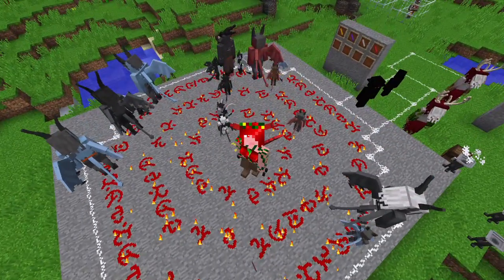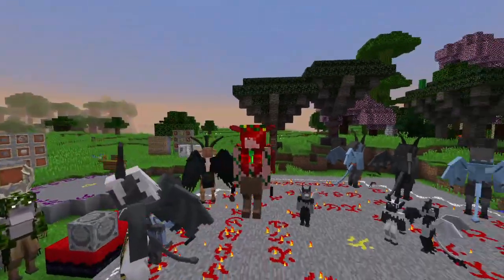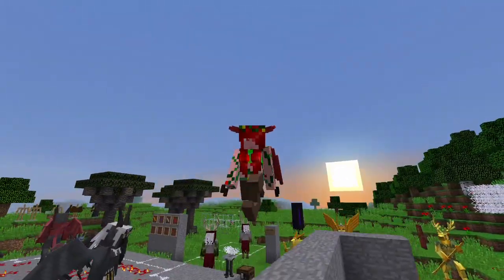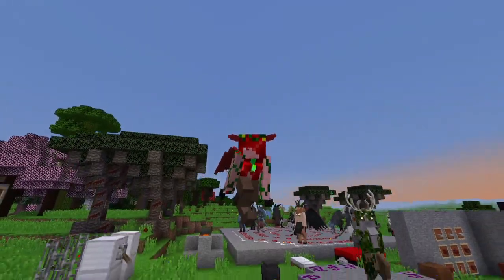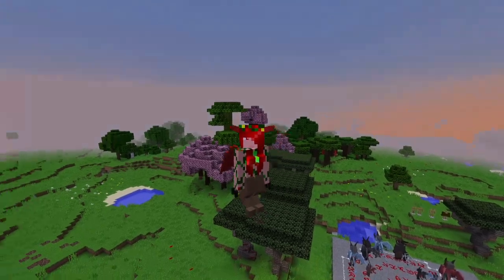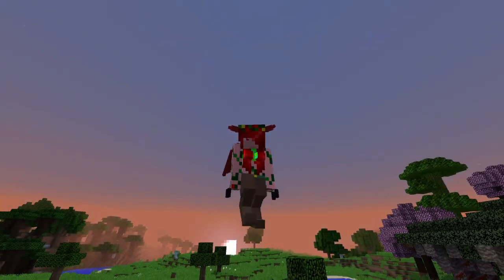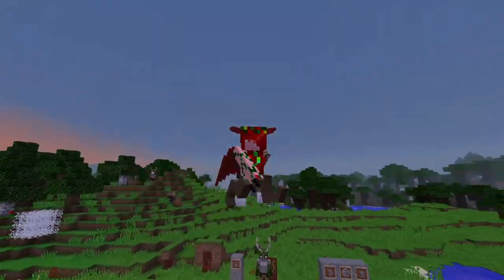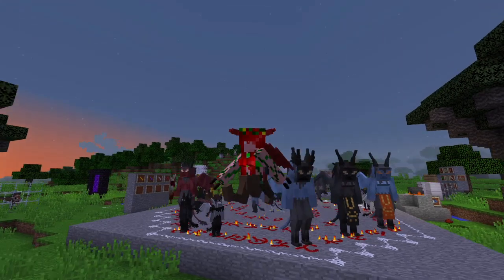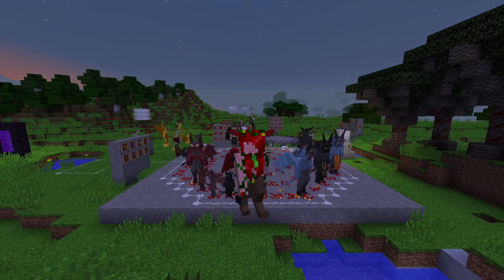That is all the new stuff added to the Bewitchment Diabolical Update. There's new demons, new boss demons, all sorts of new fun stuff. There is Shadow Man, and you can even sometimes get Hat Man — he's quite spooky. No vampires or werewolves yet — trust me — they're still not out but will be in the next big update. For now this is the demons: you can curse your friends, curse yourself, bless yourself, summon all sorts of demons, trade with them, get cool pacts.